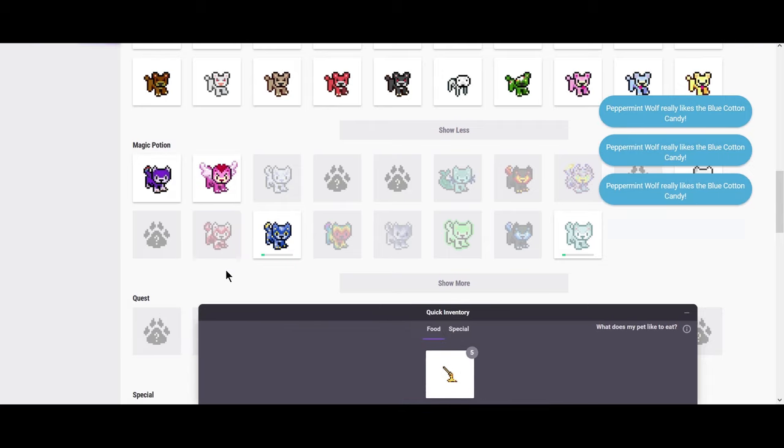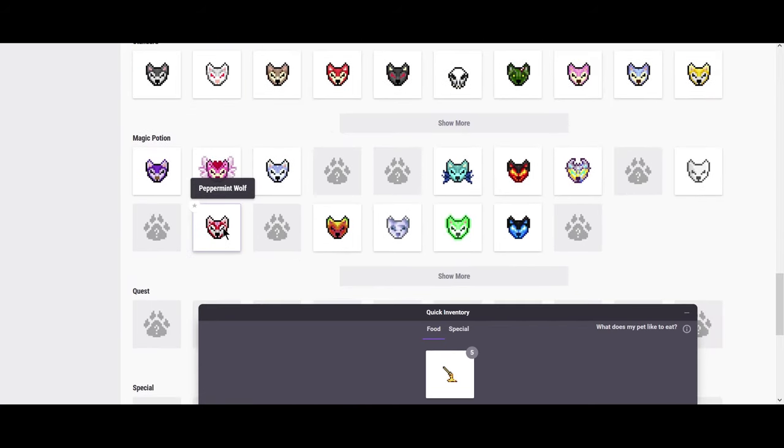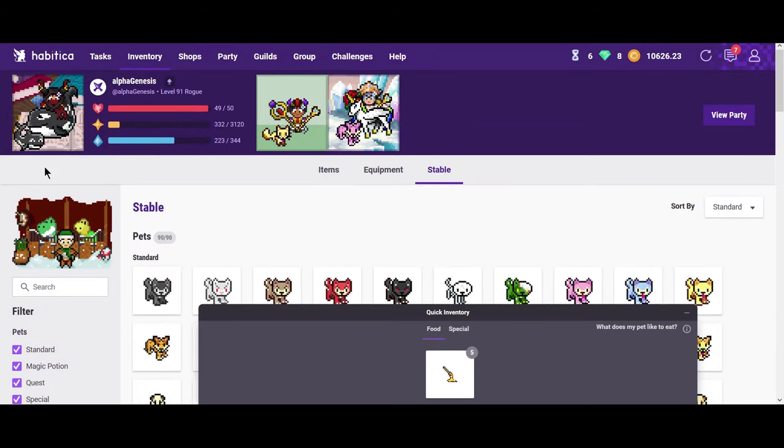Now you can see that peppermint wolf became gray, and if you go to mounts, peppermint wolf has now become a mount. What does this actually mean in terms of your avatar? I have two whales here — this little one is a pet, and this big one is a mount. I got these on a quest, so that's why they're not part of the standard ones. It's really just good for designing your avatar.